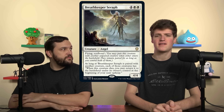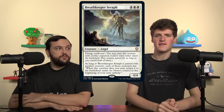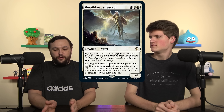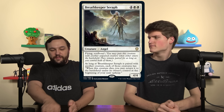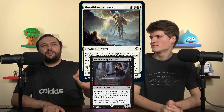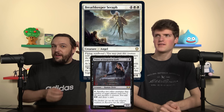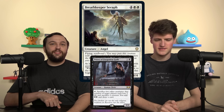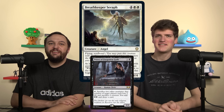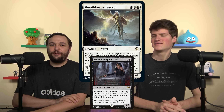You can't sack both of them for value simultaneously, but you can sack the Seraph to re-pair it, and sack the creature to get the ETBs and dies triggers — it's a carnival of value. If it's paired with a creature that dies into another creature, the new creature comes in, the Seraph can pair with it. There's also a card — Priest of Forgotten Gods — that lets you sacrifice two creatures, which will let you sacrifice both and get both triggers.